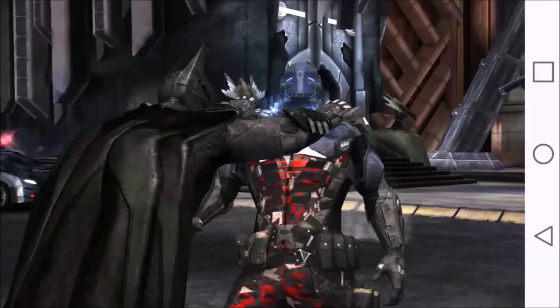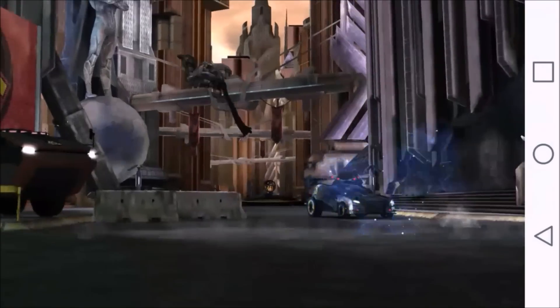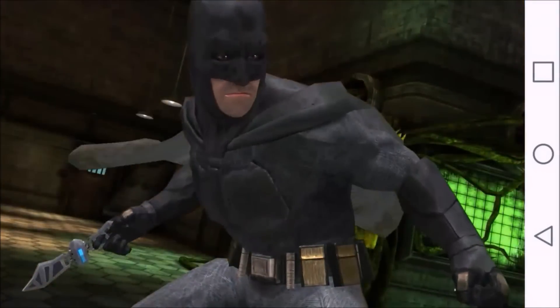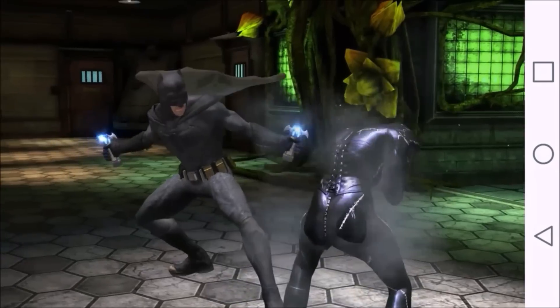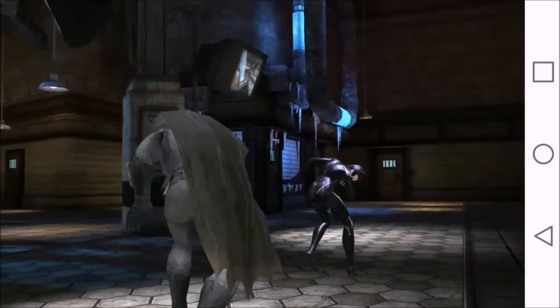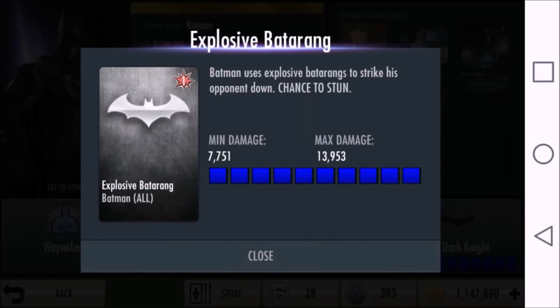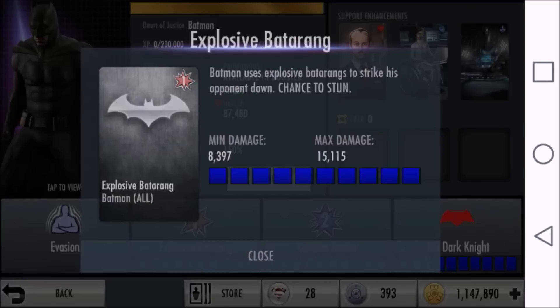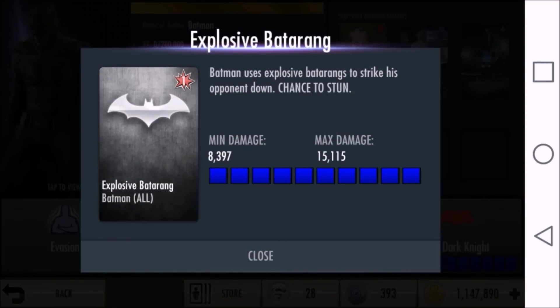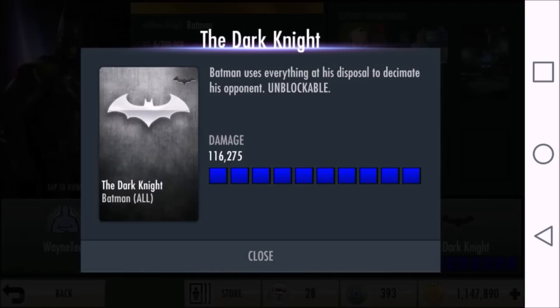Their super moves are essentially the same. The only difference is the Batmobile is different in both characters' super moves. The Batmobile in Arkham Knight Batman's super move comes from the game Arkham Knight for PC and console, while Dawn of Justice Batman's Batmobile comes from the movie Batman v Superman: Dawn of Justice. In terms of special moves and super moves, I gotta give it to Dawn of Justice Batman since his specials and super move do a lot more damage — his first special does 2,000 points more damage, his second special does 3,000 points more damage, and his super move does 9,000 points more damage.